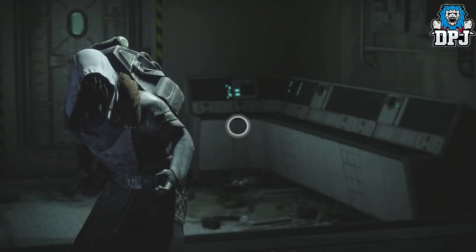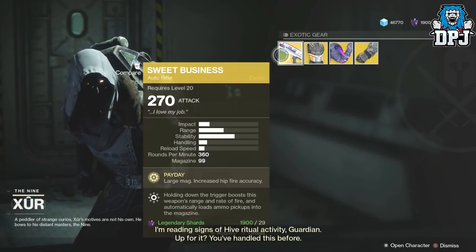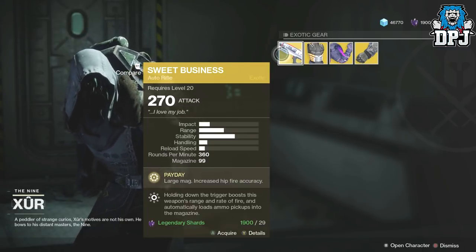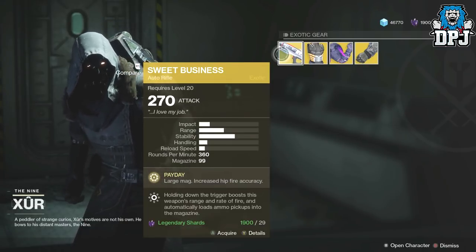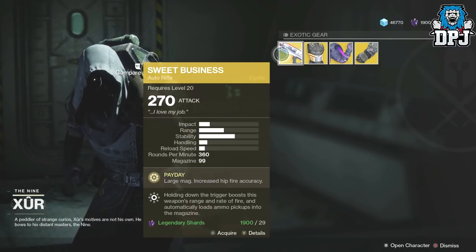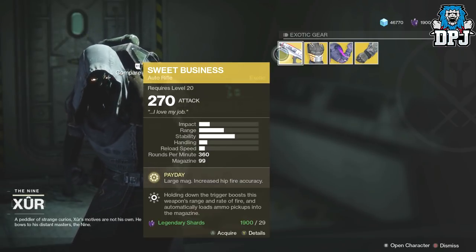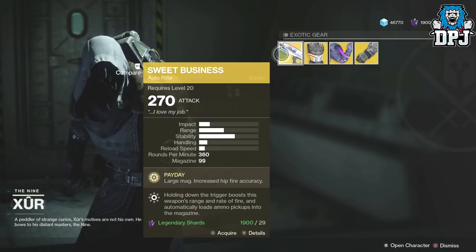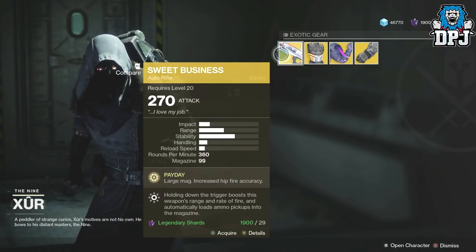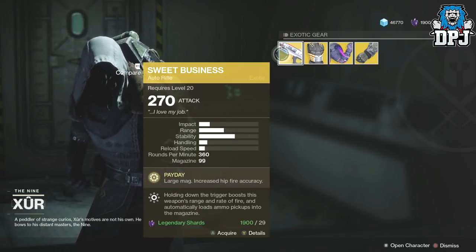So what has he got this week? Signs of hive ritual activity, guardian — up for it, you've handled this before. Finally, he has brought the one remaining exotic I need. Well, there's me — I don't have to play Destiny 2 anymore. The Sweet Business, the last remaining exotic I need.